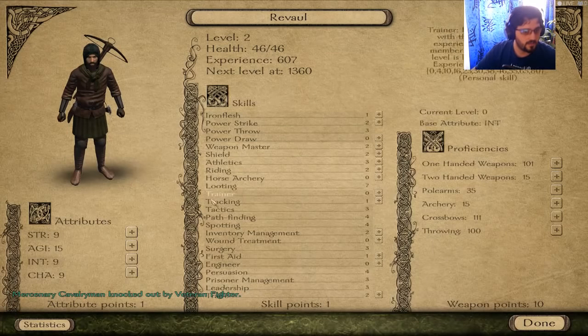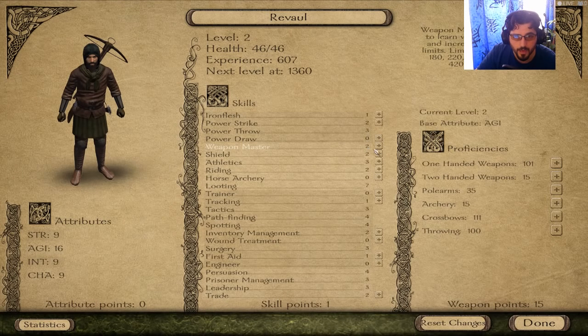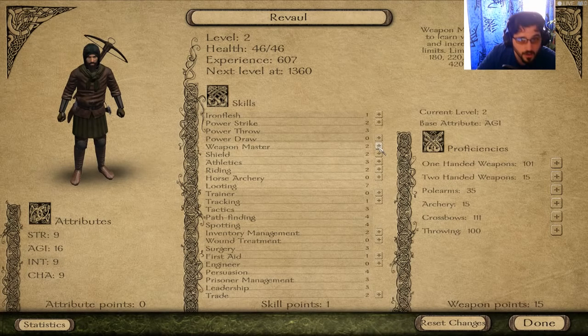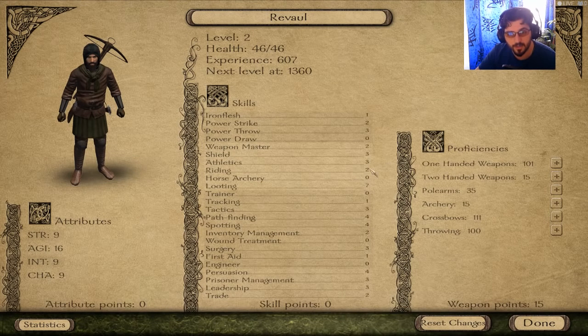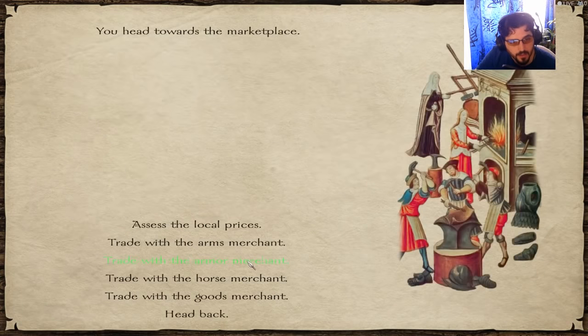Leveling up now: putting one more point into agility and upgrading weapon master. Weapon master determines attack speed and increases proficiency limits. The plan is to get shield to three and no more, then target riding six — this unlocks the most powerful mounts in the game, found randomly in fights or at merchant shops. Adding more points into one-handed weapons and some polearms, maybe a lance. Now heading to the marketplace.